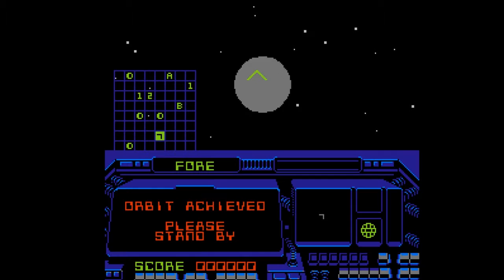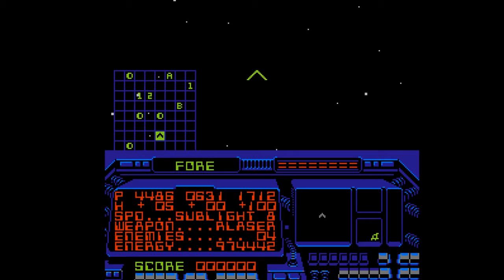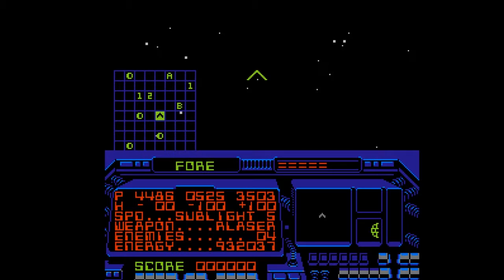Once you get the speed memorized and understand how that works, it's good. So we'll head north — just examining the planets and looking. What is the objective? To kill enemies. And you can also go hyperspace if you go max speed, and that lets you travel around super quick. That's a really cool effect. This game is really well designed.